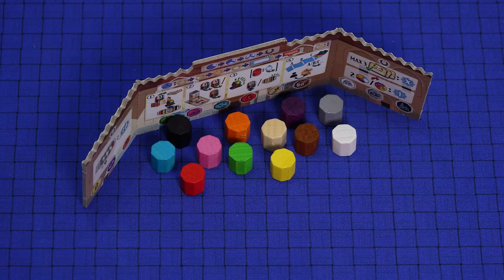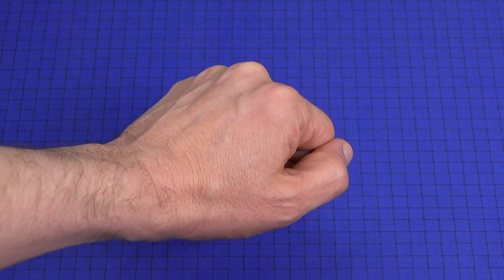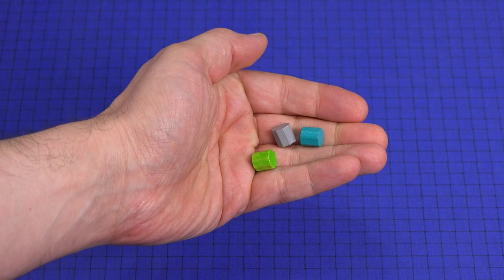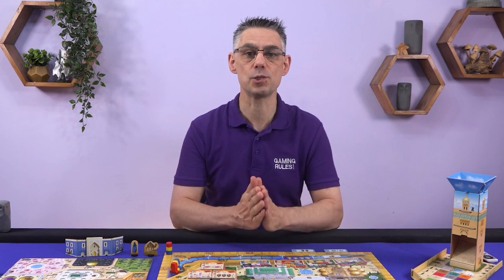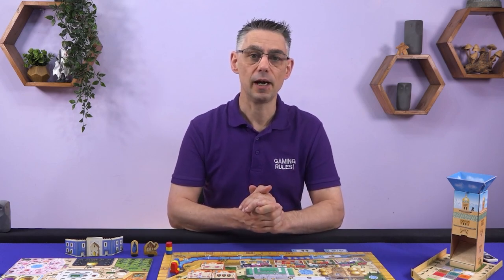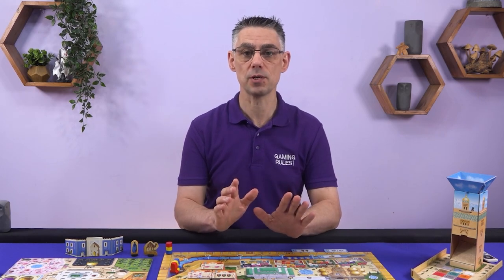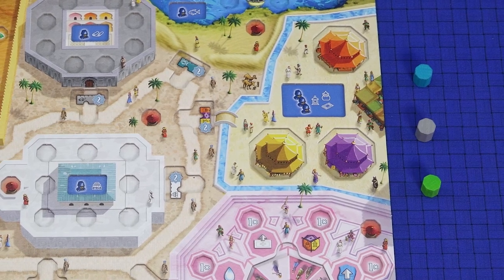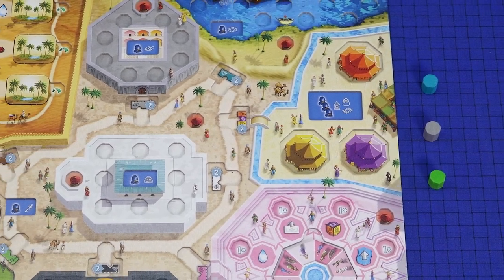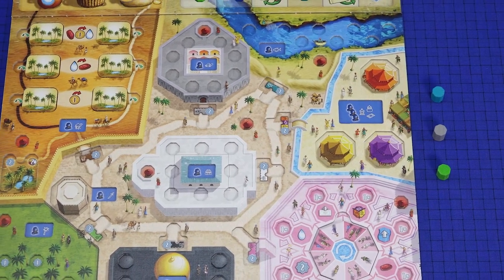At the start of each round all players simultaneously and secretly select three of their keshis from behind their screen and hold them in their hand. Once everyone has done so, everyone reveals the keshis they selected. Your choice of keshis is of course very important and you need to take a few things into account when making your selection. After a couple of games you'll start to have some more ideas about this. Starting with the player with the camel and then going clockwise, each player deploys their three assistants onto their player board in the sectors corresponding to the colours of the keshis they selected.